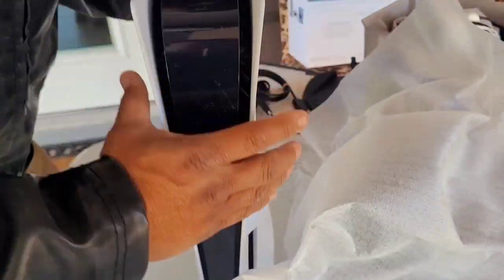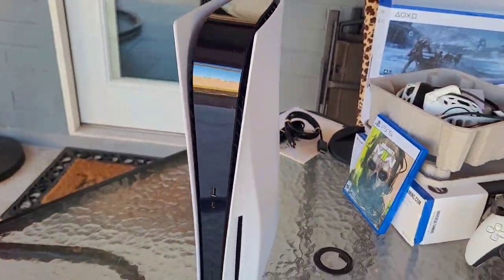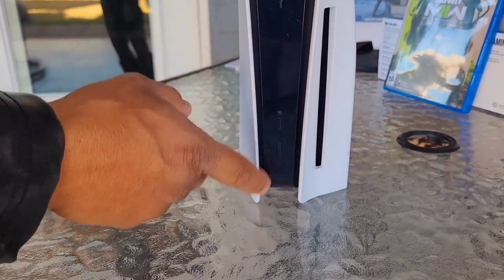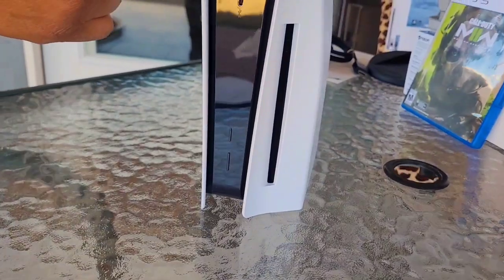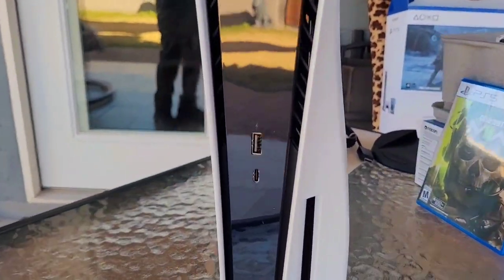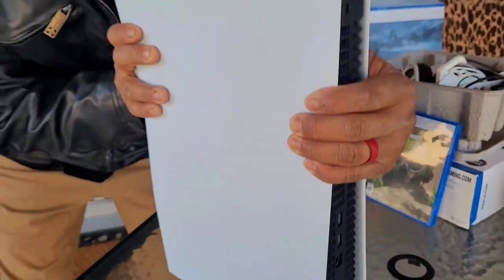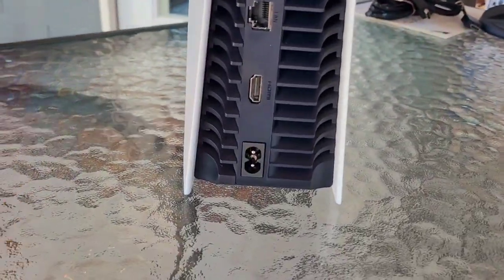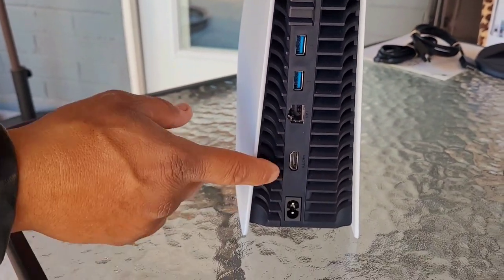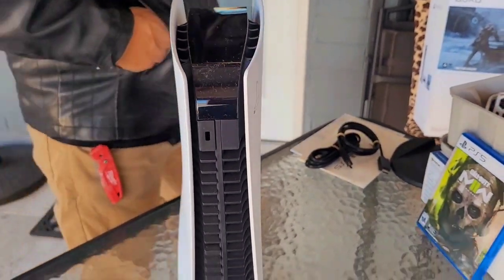So what do we got in the front? One of these is the power button and the other is the eject. You got a USB port and another USB port to charge maybe your phone. In the back, you've got two USBs, the internet cable port, HDMI, and the power. There you go.